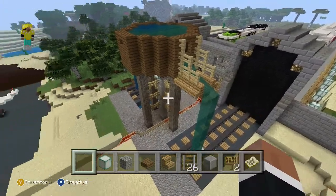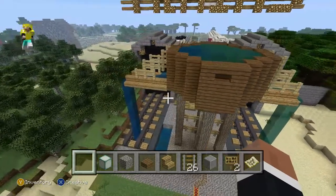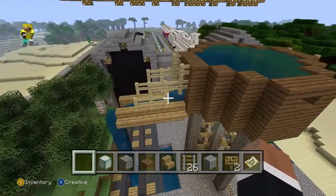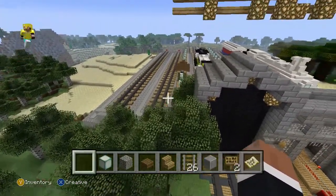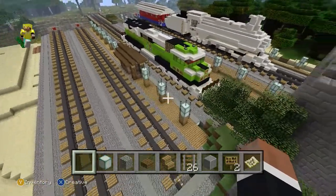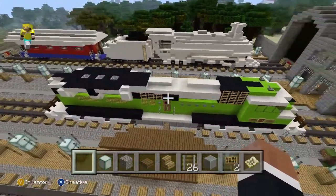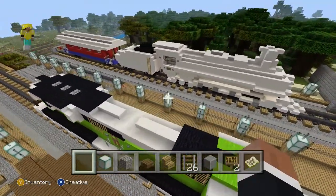I had this water pouring out of this. Look at that — it's green on one side and blue on the other. I don't remember it being like that when I built it, so that must have been an update over time. It must be two different biomes. And the big rails for the big trains — these were from tutorials online.